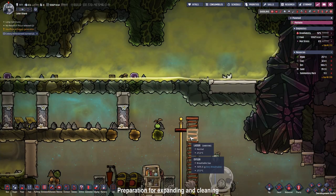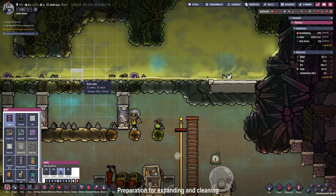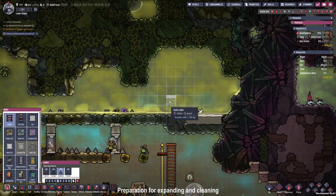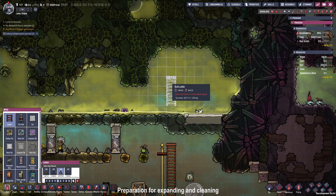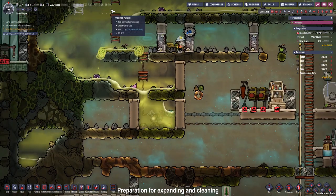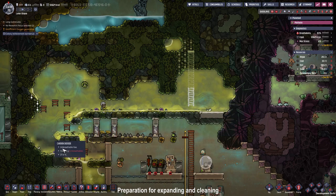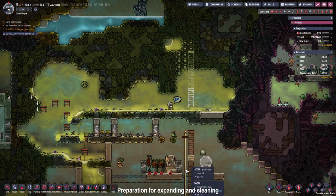I'm going to expand our ladder system upwards, building it out of granite from the floor so the dupes don't have to run and get sandstone for the ladder tiles. The reason I'm building ladders is because I want this polluted water down here sucked up to our infinite storage. It's also time to clean this mess up and use this room for our stables.